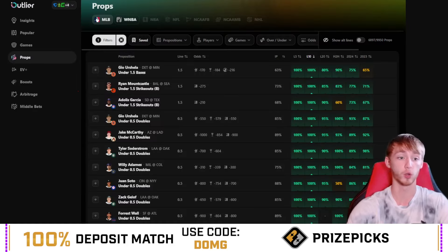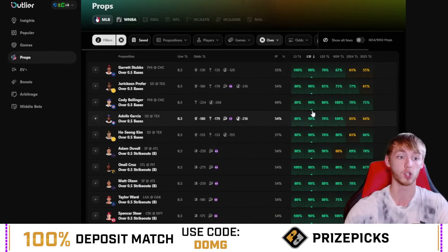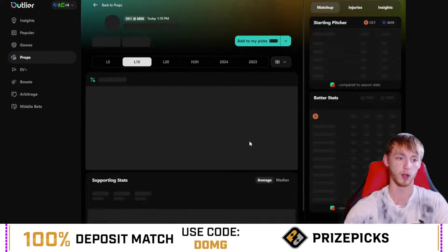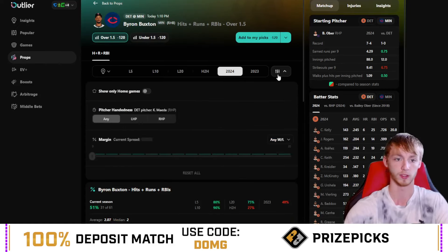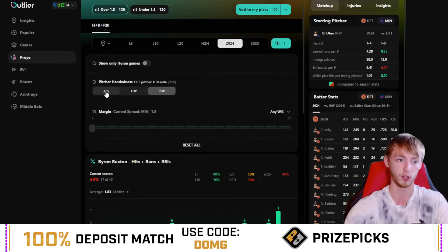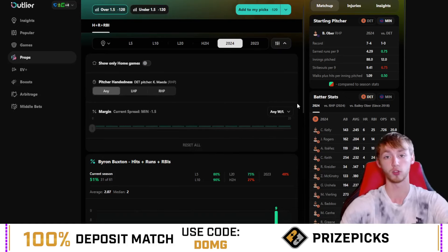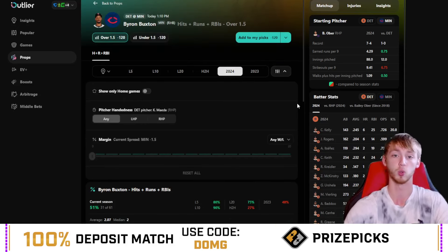And one last thing — if you want to research player props for yourself, I cannot recommend this tool enough. I'll be using it in today's video. It's called Outlier. It finds data for a bunch of different player props — let's say Brian Buxton over 1.5 hits, runs, and RBIs. It shows you the graph and different things, like how well he does against right-handed pitching and in home games. There's a seven-day free trial for Outlier down in my description and it's risk-free, so if you don't like it, just cancel it.